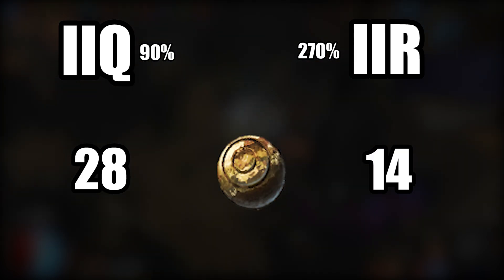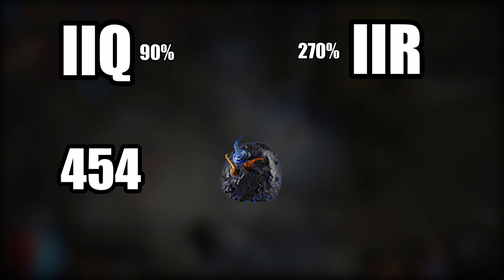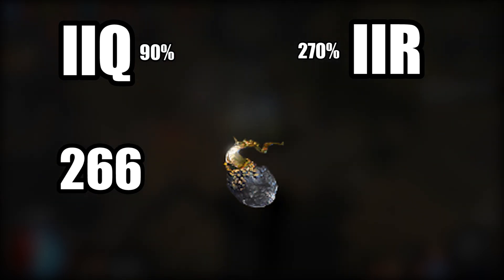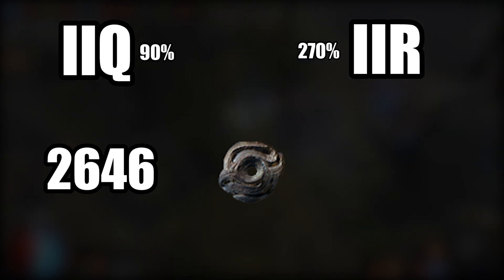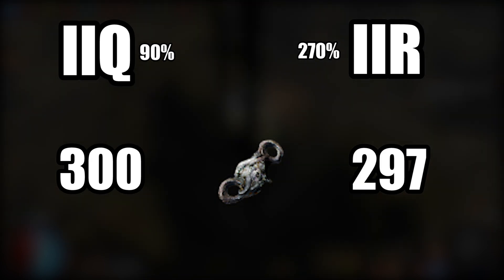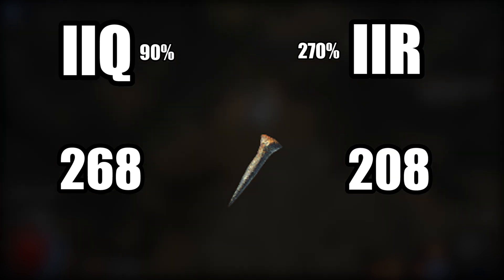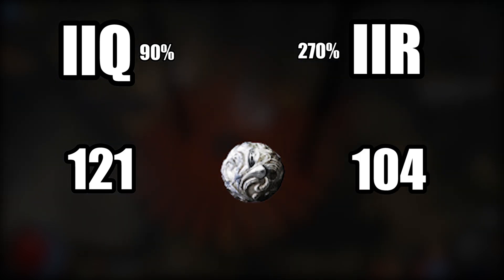28 blessed orbs versus 14. 461 chromatics versus 404. 454 chance orbs versus 434. 266 alchemies versus 188. 2646 jewelers versus 2459 jewelers. 300 fusings versus 297 — it's getting kind of close, actually, it's a little bit scary. 268 chisels versus 208 chisels. 121 scouring versus 104 scouring.